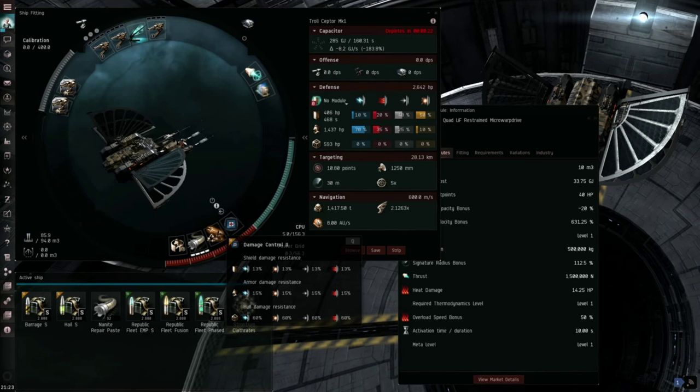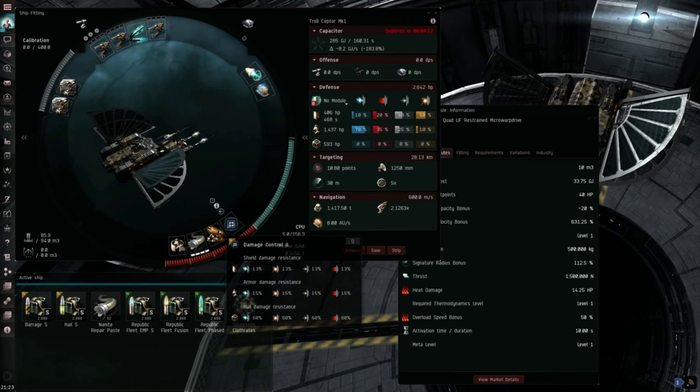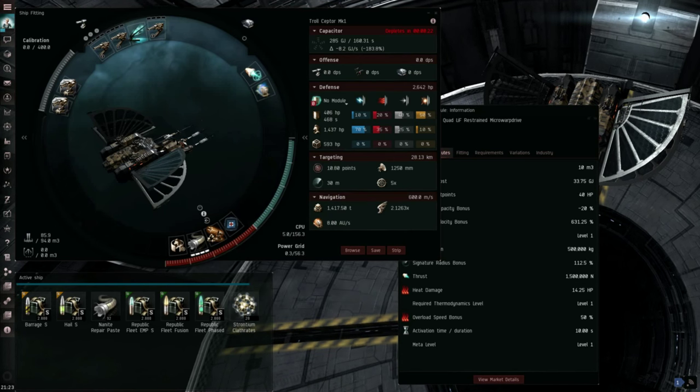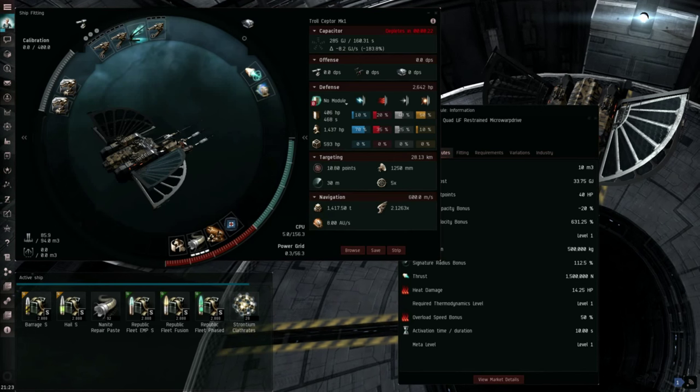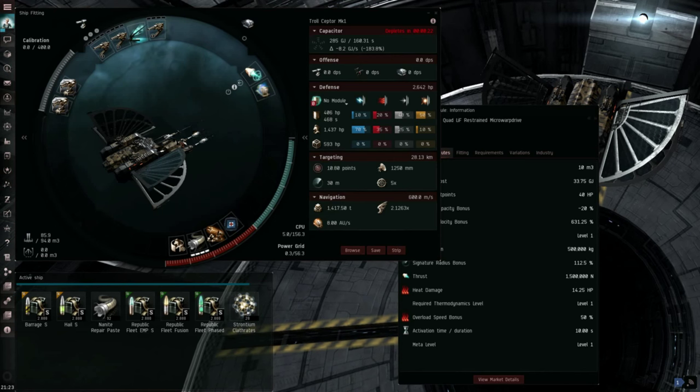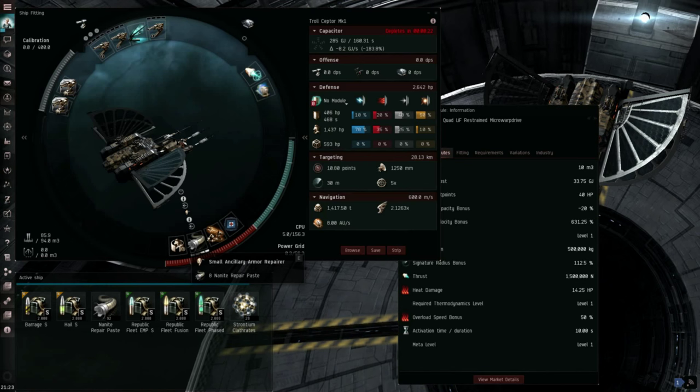I'm using a Tech 2 damage control here. If you're having CPU difficulties fitting this ship, you can definitely just use a named damage control. The claw has really good fitting, especially if you're just using autocannons. Next up I have a Gyrostabilizer 2, then I have a small ancillary armor repairer. Don't mind the capacitor here — if you're not running your MWD, it actually sustains for quite a long time. You generally have enough cap to get off all your charges, and the claw has very good capacitor regeneration compared to other interceptors to make up for the fact that it has the smallest cap pool.